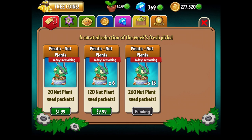This one is pending — I can't actually get the 13 pack. I'm also confused on the numbers: if you've got 20 and it's times 6, that's 120. Times 13 should be... no, that's right. 260 is right, never mind. I just did the math in my head and confirmed it.